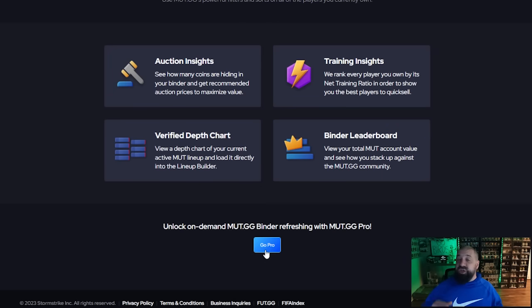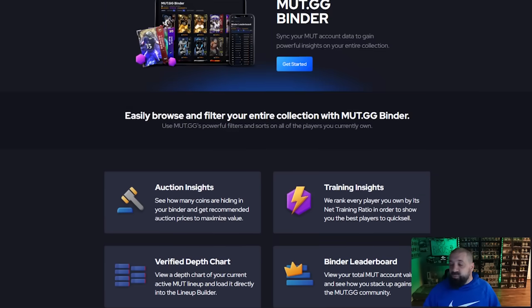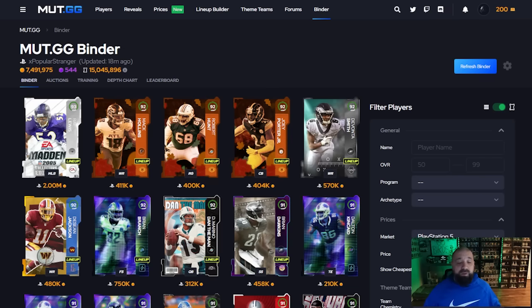You can only refresh your binder once per week. If you have Mutt.gg Pro — you can sign up for $5 a month, discounted if you purchase for an entire year — it will allow you to refresh your binder every 5 minutes. If you do it today then you'll have to wait a week again unless you have Mutt.gg Pro. Once logged into your account, it pulls up every single card you own whether it's in your lineup or not. There's a nice summary towards the upper left — I have 7.4 million coins, 544 training — and the value of my entire team, which is about 15 million right now factoring in my cards and coins.